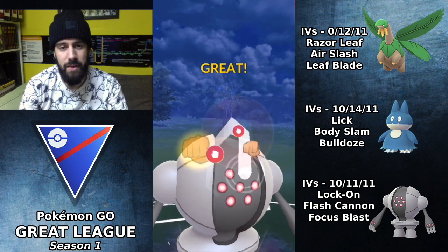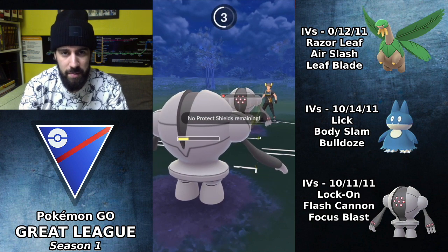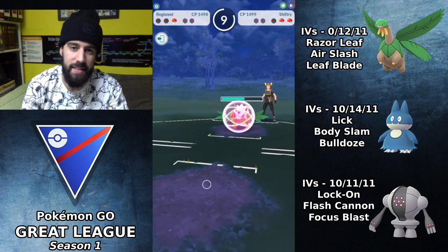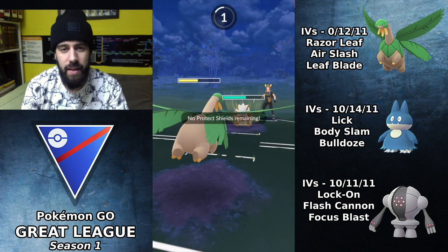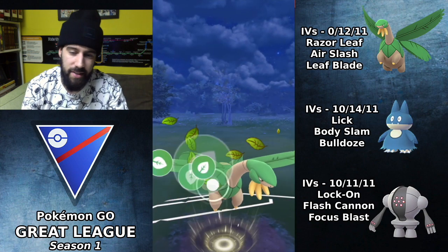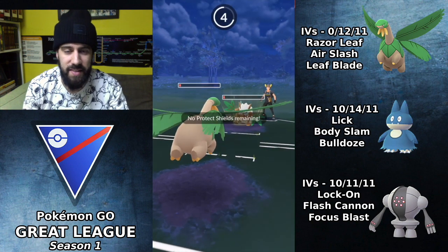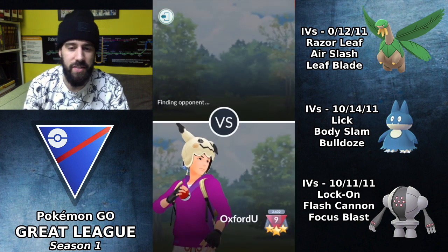I go for Focus Blast which puts the opposing Registeel very low, but it got to a charge move at the same time and knocks out my Registeel. He undercharges, which is really smart because his Shiftry will get energy — very well played on his part. Foul Play comes through and doesn't KO. I should have gone for Air Slash there — Leaf Blade was pretty pointless. I made a lot of mistakes this match; we were one Razor Leaf away but we end up losing, though we could have won with better decisions.